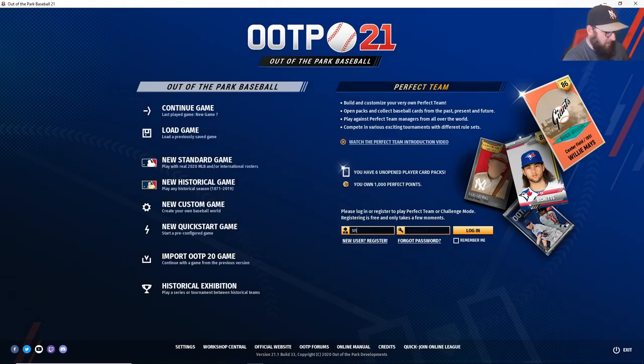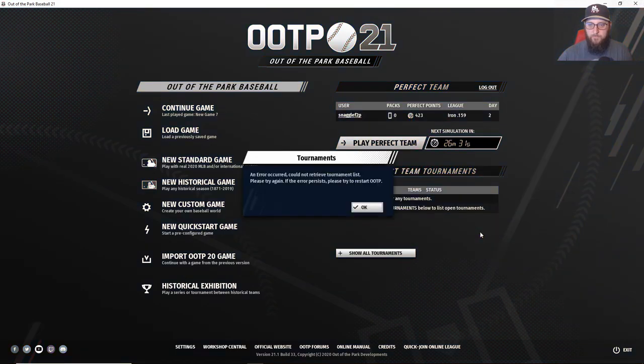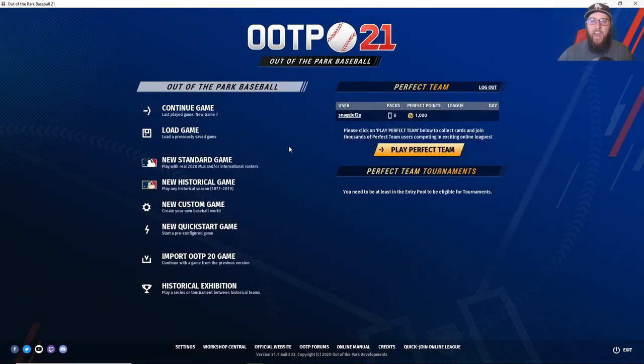For me, I already have mine all figured out, so we're going to log into my old free-to-play account and hit 'Login.' If you do have a Perfect Team 20 account, you can log in with just your username and password — there's no need to reset up your account.